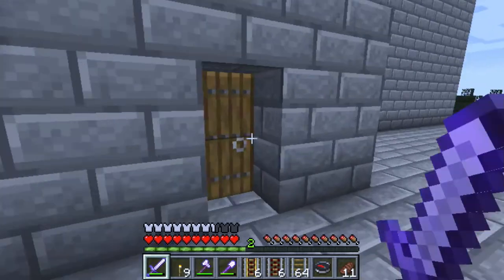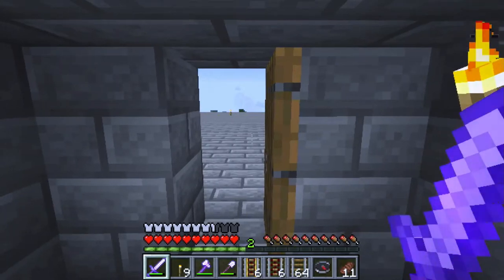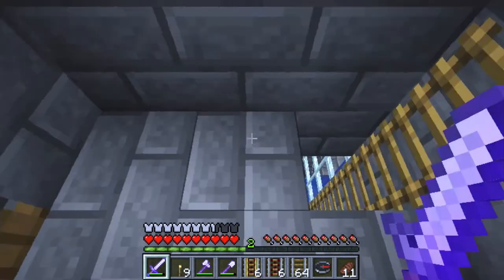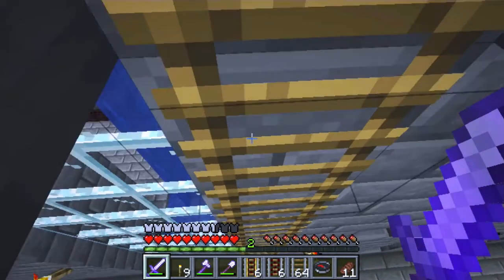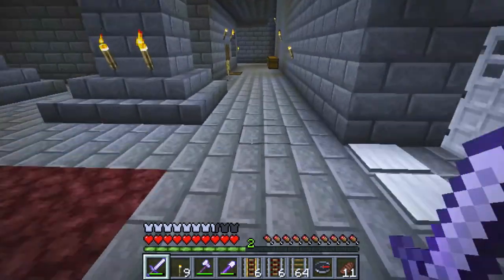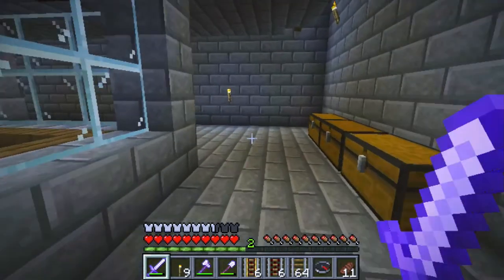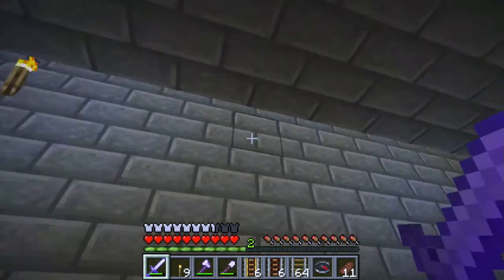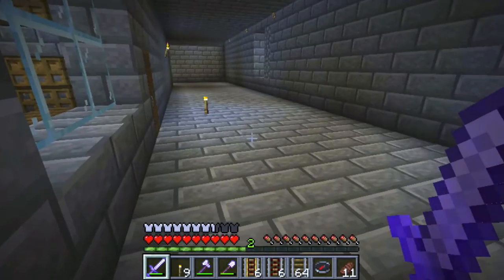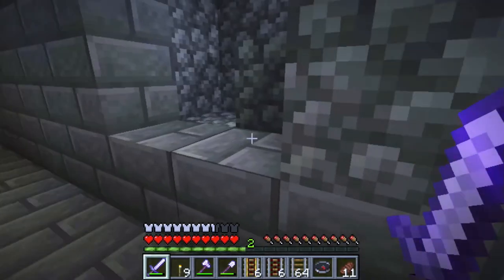Okay folks, as you know from the last episode we kind of built the rail supplies. In this episode I'm going to go and extend the railway system and try out some additional elements. I was able to get an activator rail and a powered rail, so I don't know what they do but we're going to find out today.